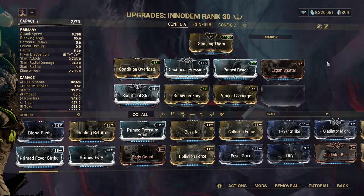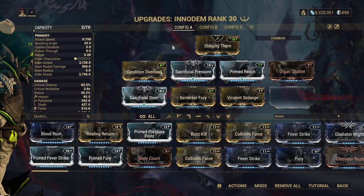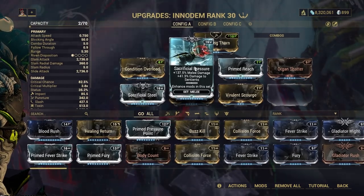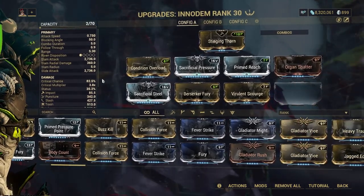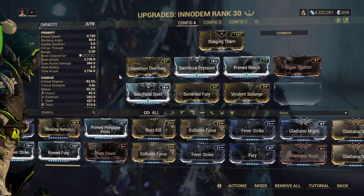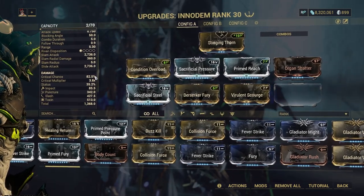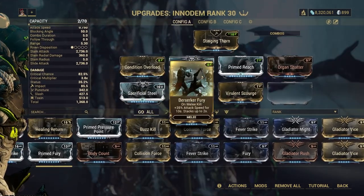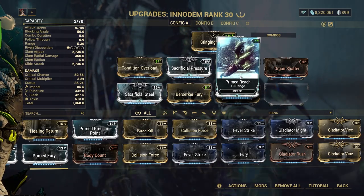So everyone, this will be the general build I'm using for the Inadem. Of course, you could always do stronger or weaker builds on the weapon — take out the sacrificial pressure to throw in viral on your status — but I'm not taking the build too seriously. You can pretty much build the same on any melee weapon. I have good enough crit chance, good enough status, some toxin, and a primed reach for more range.